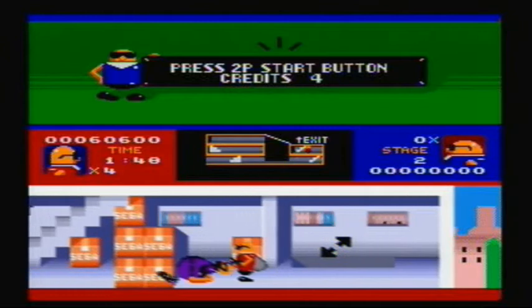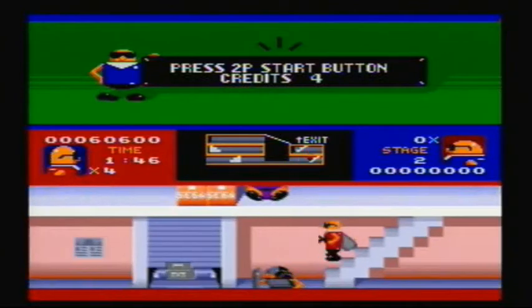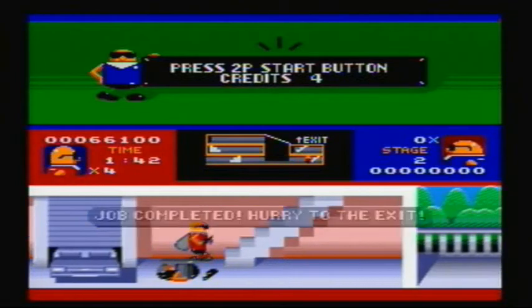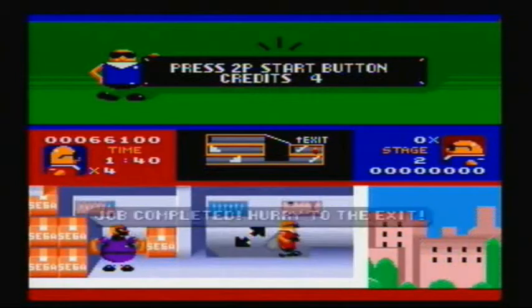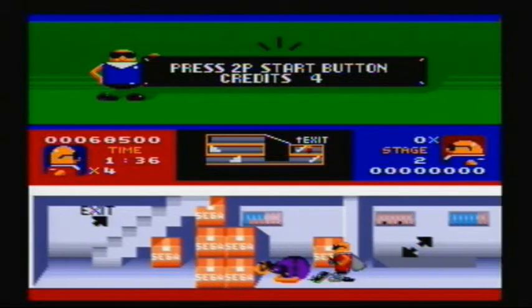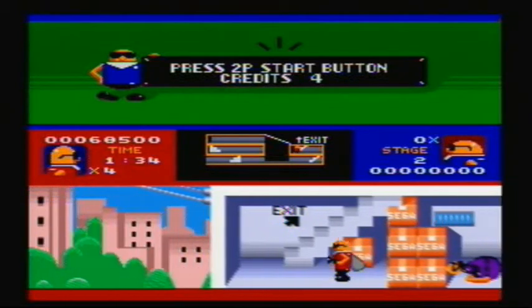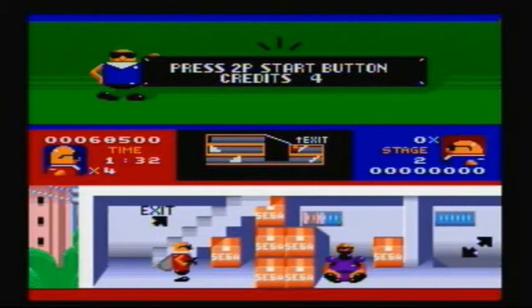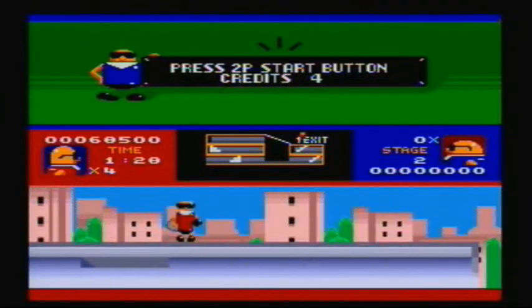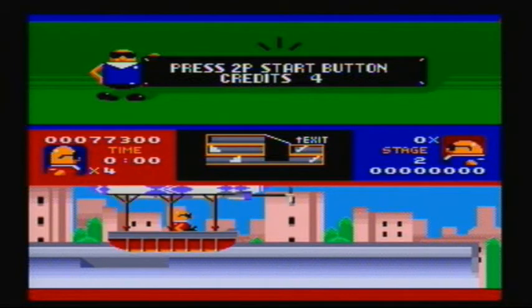The guy I just took down is a heavy, or whatever you want to call him. Not only do they throw bombs, but if you get close enough they try punching you like the Heavy from Team Fortress 2. And on top of that, they take four shots to take down. Oh, and before we leave the level — must I really comment on all the boxes that have SEGA written on them? I know it's some in-game advertising, but that's kind of pretentious a little bit.